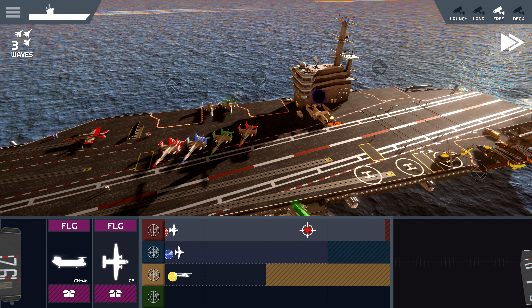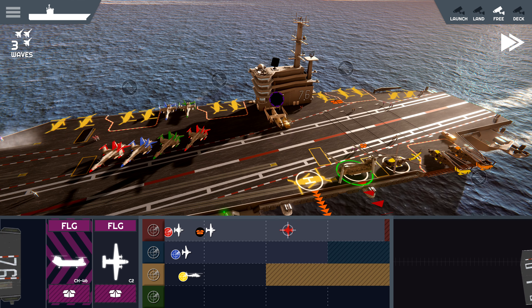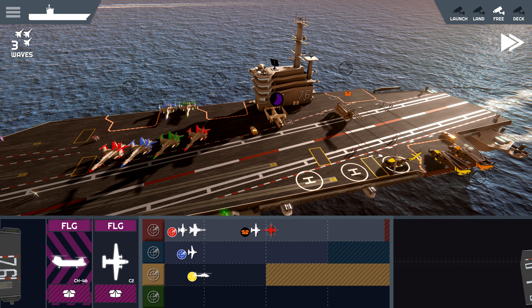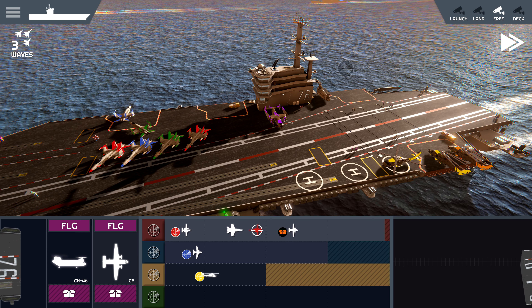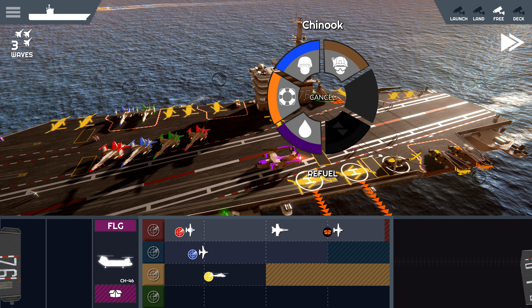Let's actually launch him. Let's move him to a cargo spot so we can offload his supplies. And let's get this Greyhound off our flight deck.